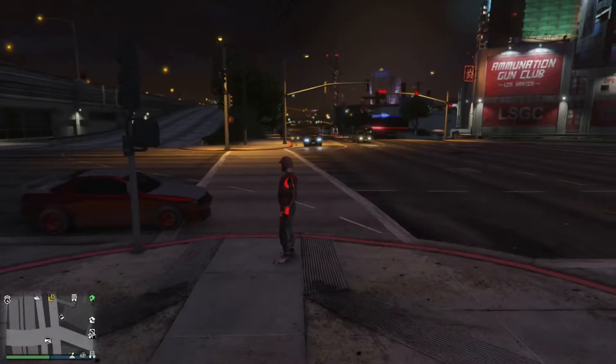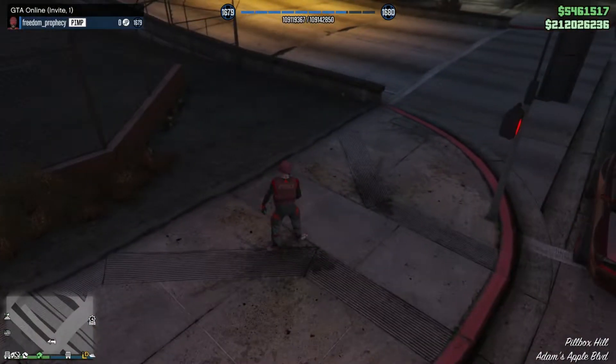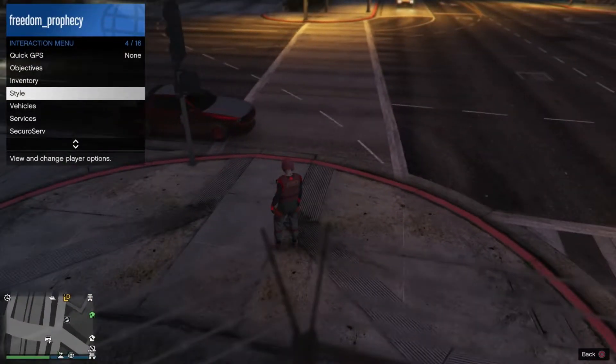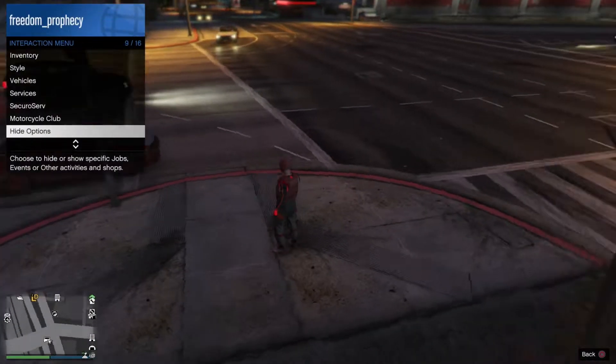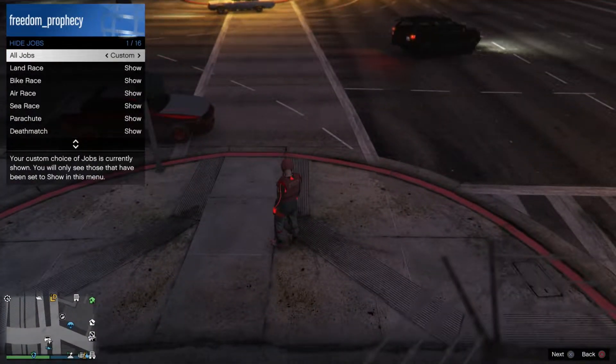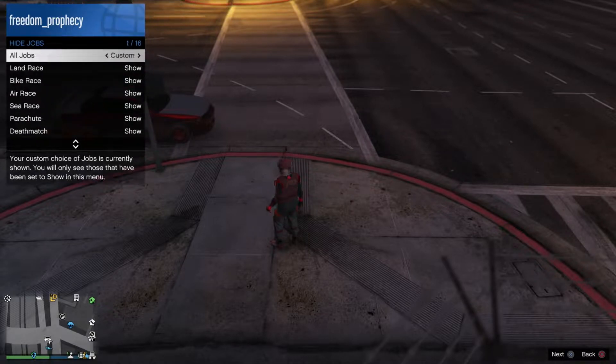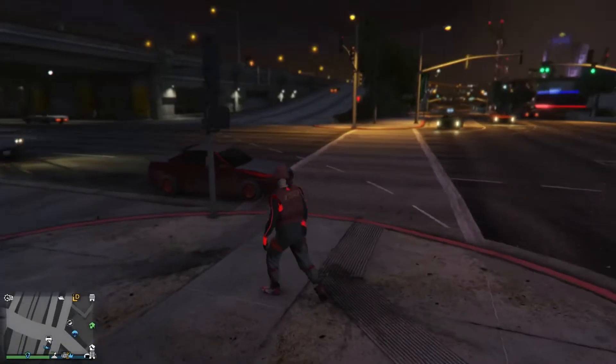What's up, you guys? It's Freedom Prophecy. I'm going to show you guys how to get joggers for flipping using GTA the easy way. The first thing you need to do is go to hide options, jobs, and make sure that all jobs are on show, especially your land races. We're going to use a land race to do this.